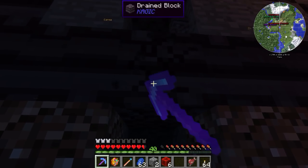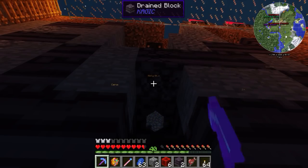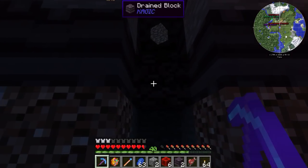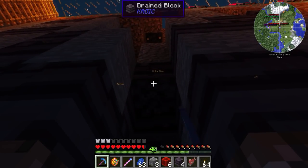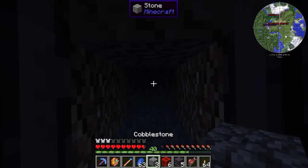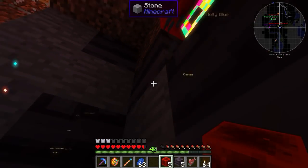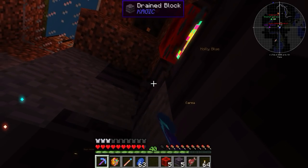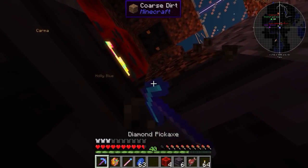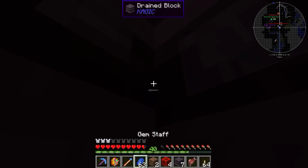I don't have my efficiency pickaxe! Come on diamond pick, you can do this — it's going to take pretty long, this is why I need the efficiency five pickaxe. I hope it doesn't hatch before I'm done. This is so bad, this is why I don't want to mine drain blocks. This is why we can't make any more kindergartens — the moment we make them, we can't mine them.